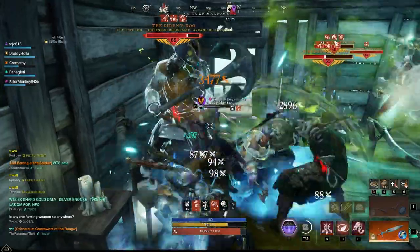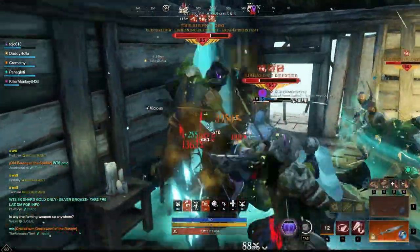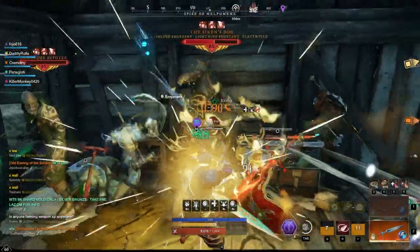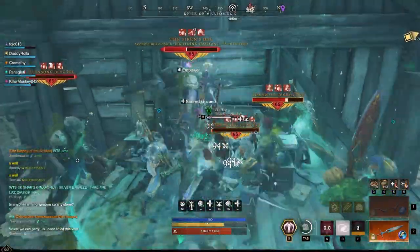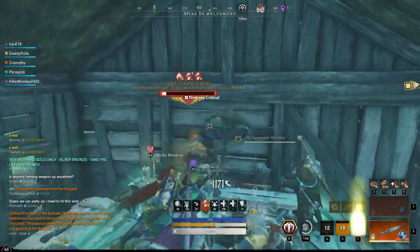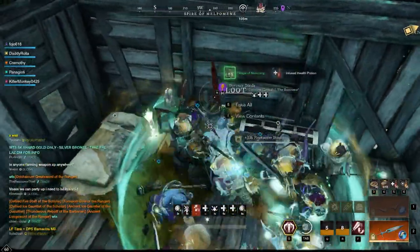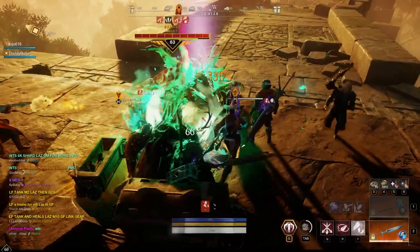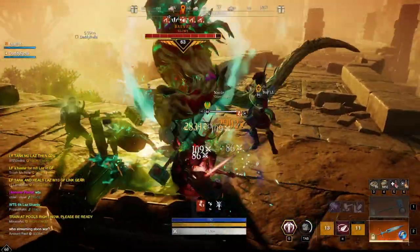For this entire set, it is definitely mostly a group thing to go after all these pieces, though you could solo a few of them pretty easily. A lot of them will require a group. The Concoctor set is a great set to have and utilize, so make sure to go out and get your pieces. Don't forget to check the market — you never know what prices are out there, so if it's cheap enough to justify not farming, just grab it off the market and let somebody else do the farming for you.